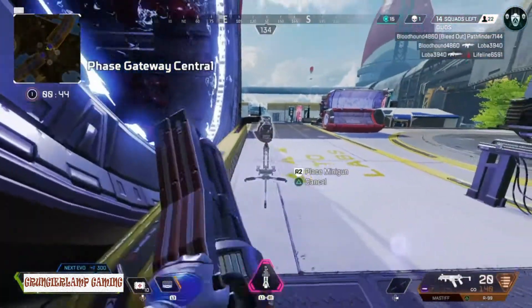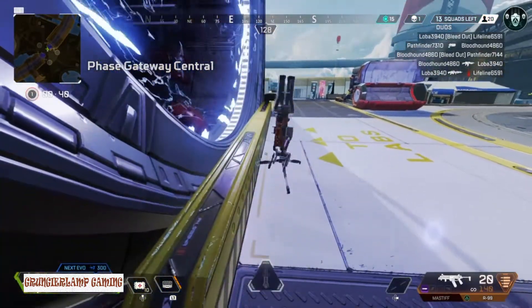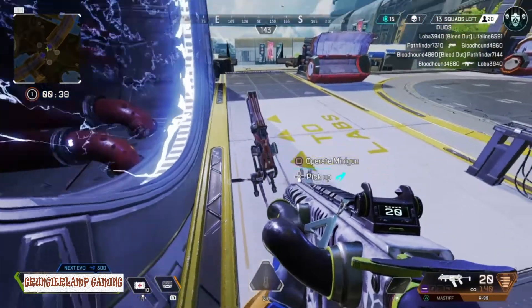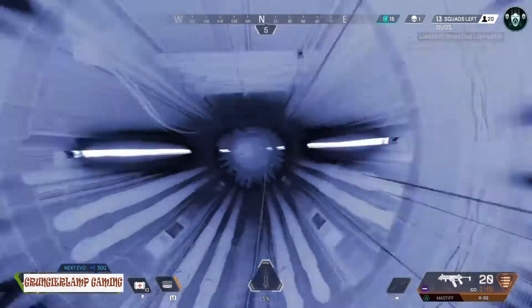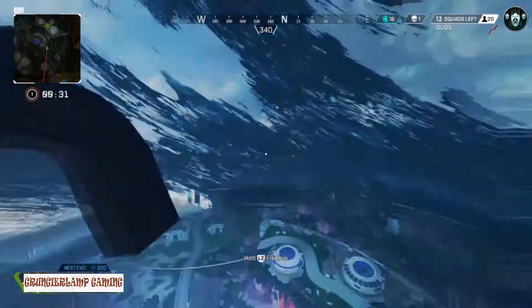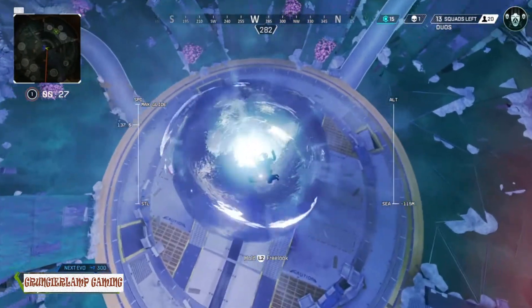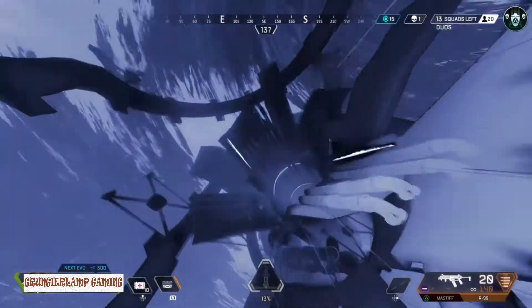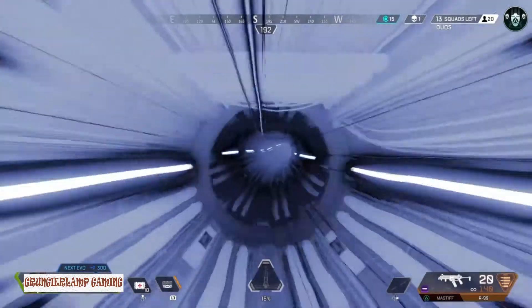The second glitch is a special one — it just came out towards the end of the season, and it is mind-blowing. Major creators everywhere are using this, down to the smallest creators. It is the most overpowering glitch we've had this season so far. Of course the rank split is not currently on Olympus, but you can see where I'm going with this.